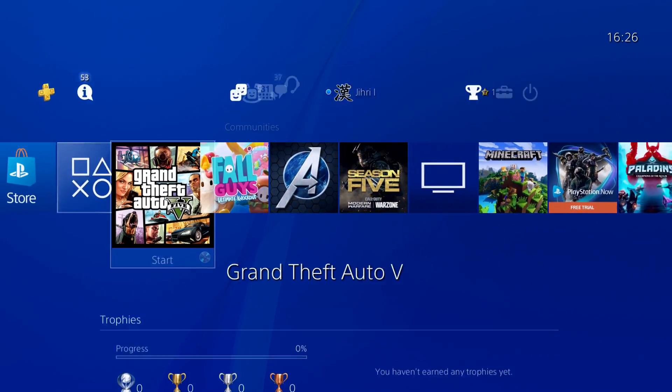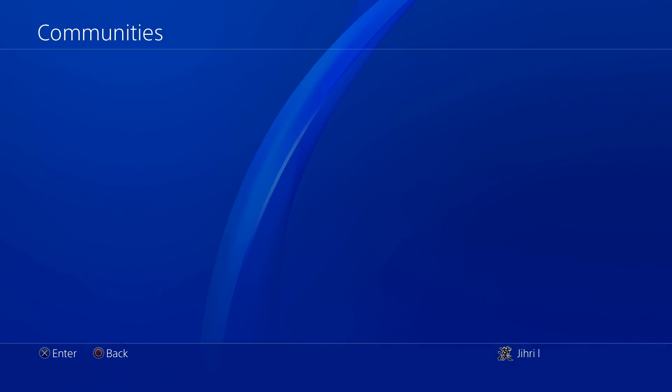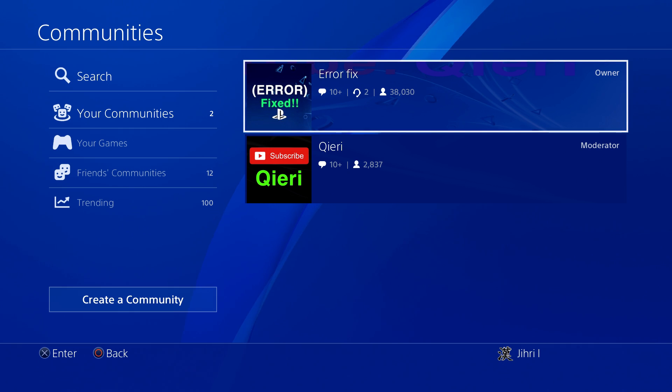Also, if you still have problems, you can always go to Communities. You can join Aerofix and Kiri and we will help you out on here. You can also follow me on Twitter and Instagram — I will leave a link in the description down below.